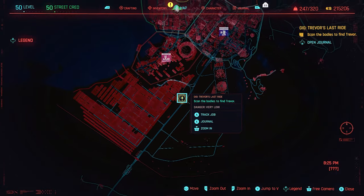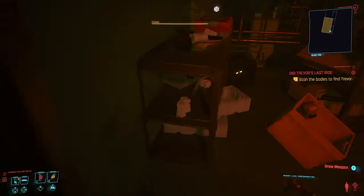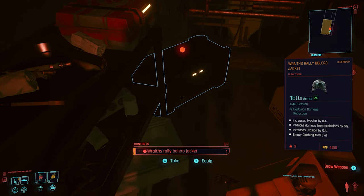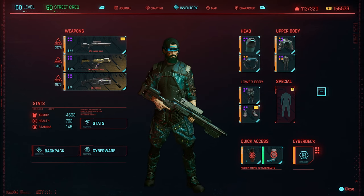For the jacket, head to the location down on the south side of the map. It's at a gig called Trevor's Last Ride. I've covered this one previously — it's Rafe's Rally Bolero jacket, which can come in epic or legendary. Run back and forth and keep reloading until you get the four slot legendary version.